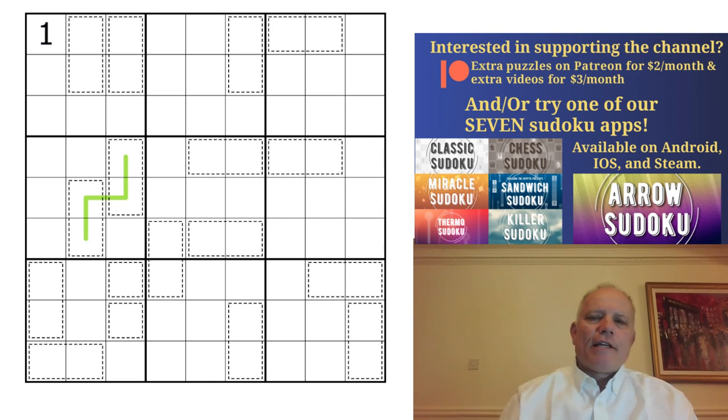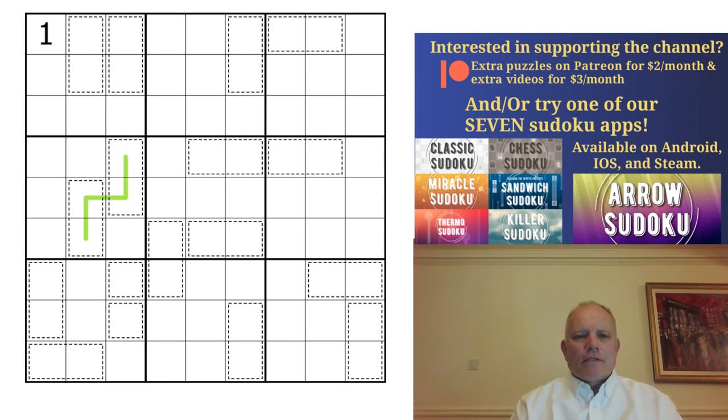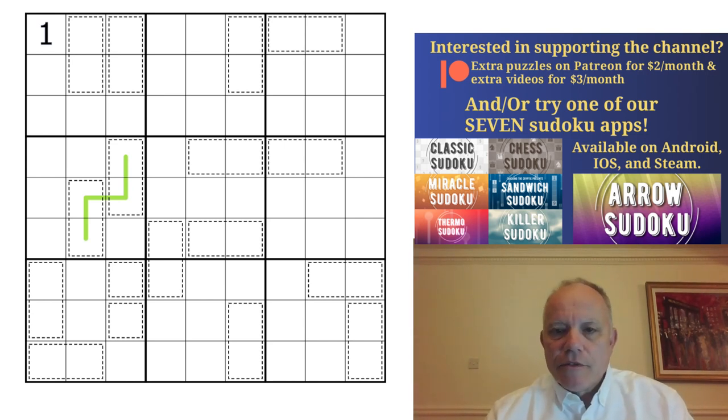Hello, welcome back to Cracking the Cryptic, and this puzzle just has me gobsmacked. This is wizardry indeed, if this works — and I presume it does. This is called The Wizard's Cage by Orvos, and the rules are so simple and minimal. I cannot believe this solves, but that's what I'm going to take on. I love it. If this works, the wizard's hat's off to Orvos.